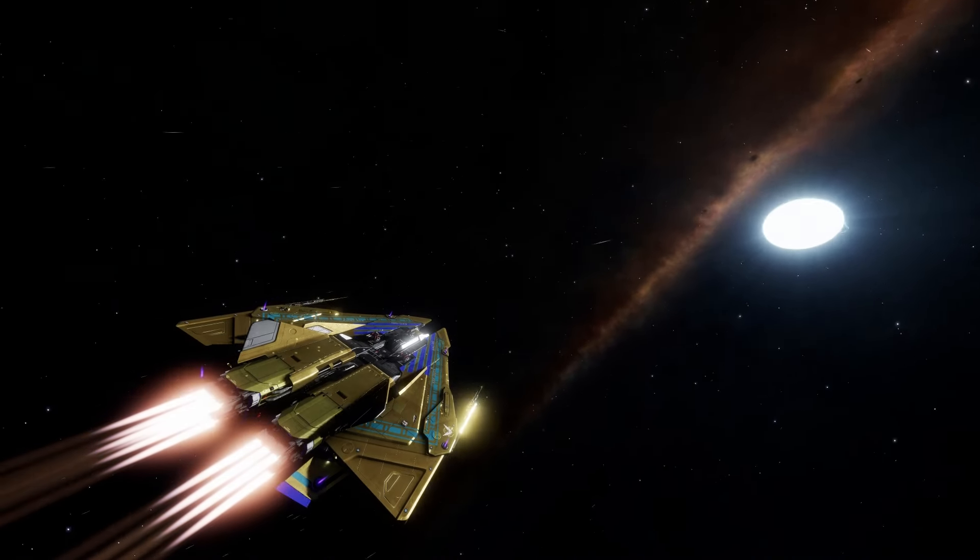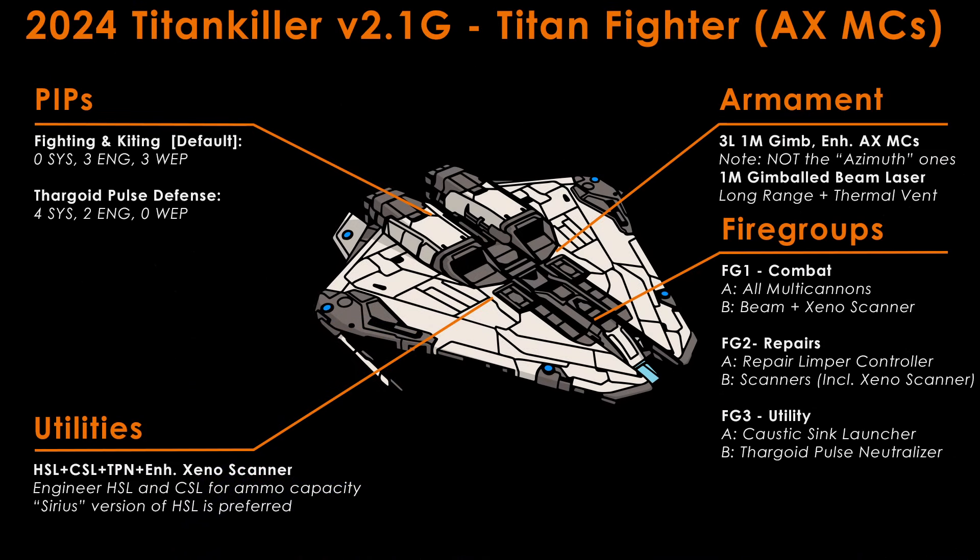This variant uses three fire groups. One: all multi-cannons on first trigger, Enhanced Xeno scanner on second trigger — your primary combat fire group; make sure to get a detailed scan of fighting interceptors. Two: repairs, just like previous builds. Three: caustic sink launcher and Thargoid pulse neutraliser, just like previous builds. This variant has the easiest pip configuration of all — it flies 0-3-3 all the time, except when you situationally need to recharge your system capacitor with 4-2-0 after using your Thargoid pulse neutraliser.